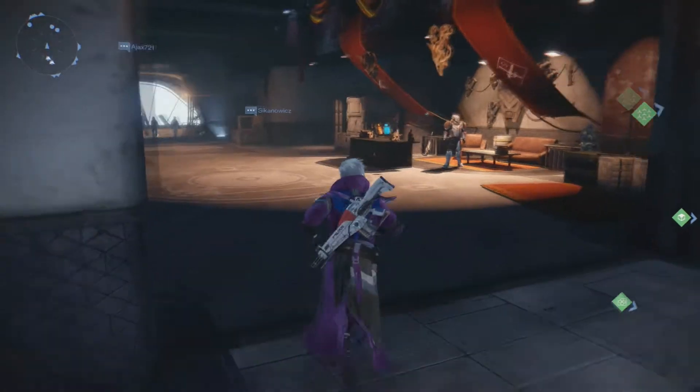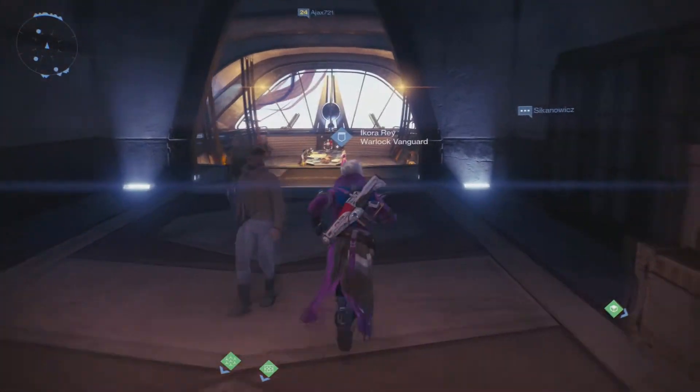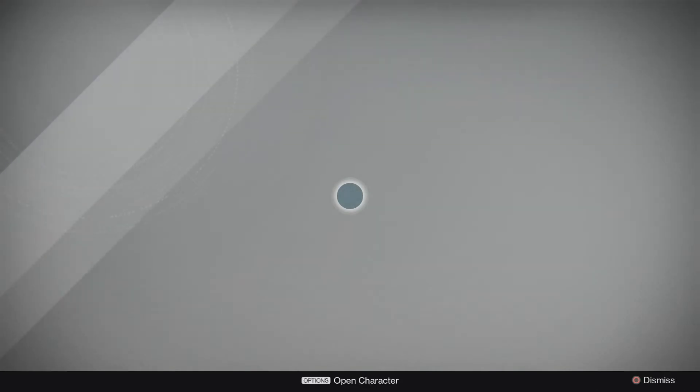I also did buy a legendary engram. You're going to want to come down here where the Crucible Quartermasters are and also where all this other stuff is. You're going to come by where the Vanguards are, go to the right side, and Xur the Nine is right there — there he is.